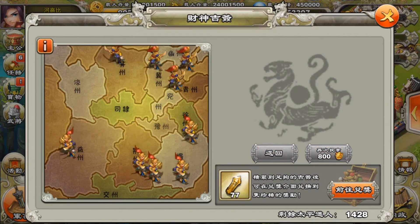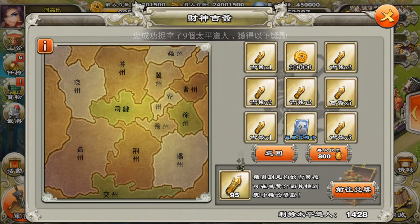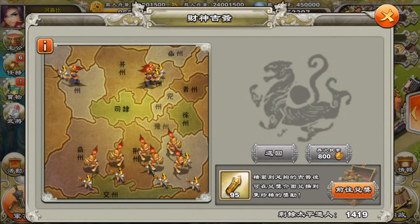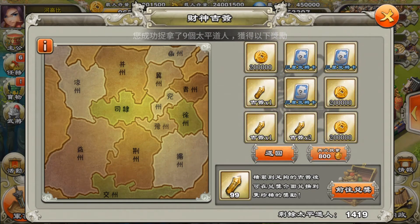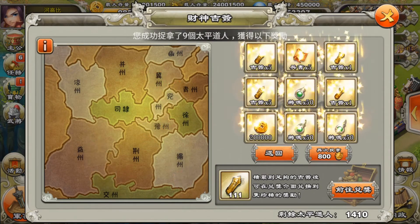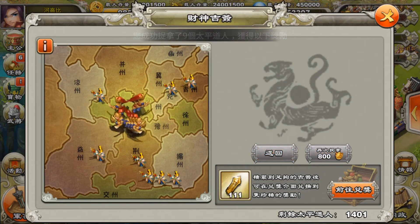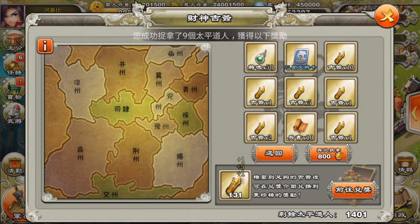I've talked about this before, but if you're new, you should always play the 800-ingot version because you get 9 slots. The reason you want to have at least 8 is because it costs 800 ingots to play. You're almost always guaranteed to get at least a couple, so you wouldn't be losing ingots or amulets in the long run.